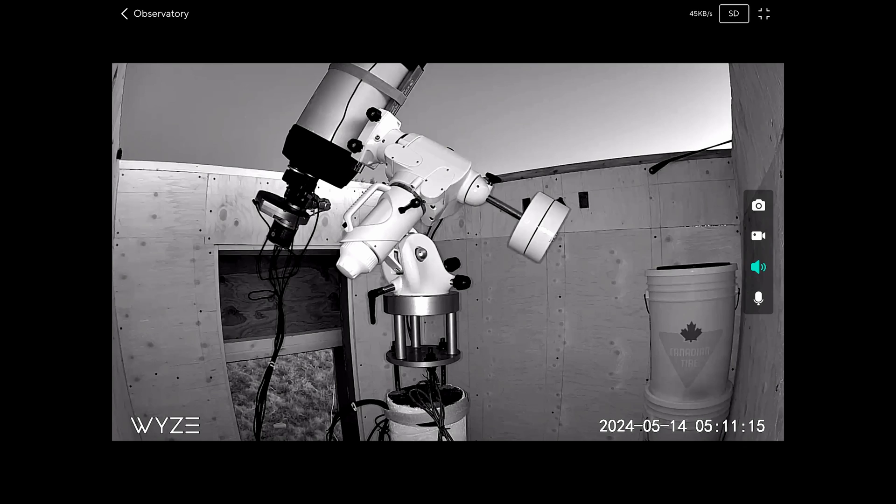Not all my gear is Player 1. You can see through the IR standard mini camera I keep in the observatory that all of my gear is not Player 1. I made the pier, and the pier adapter is from Star Hazona. The mount is a Skywatcher EQ6R, the telescope is a Celestron, the narrowband filters in the filter wheel are Antlia, and the LRGB filters are from ZWO.